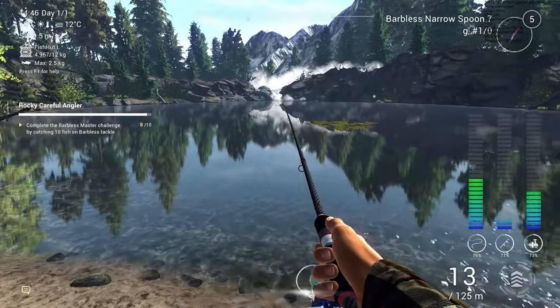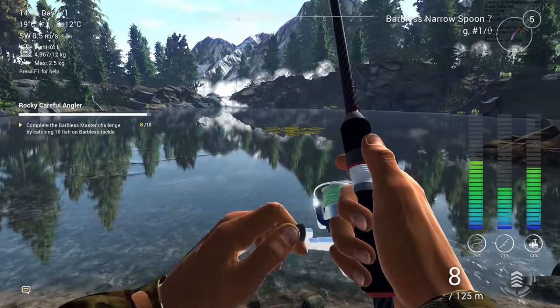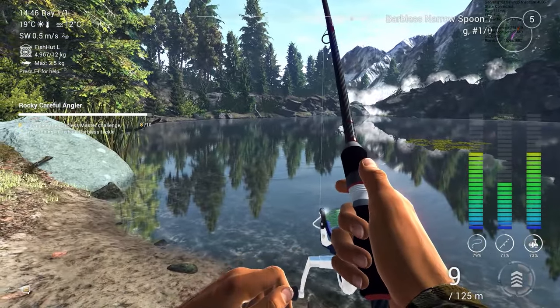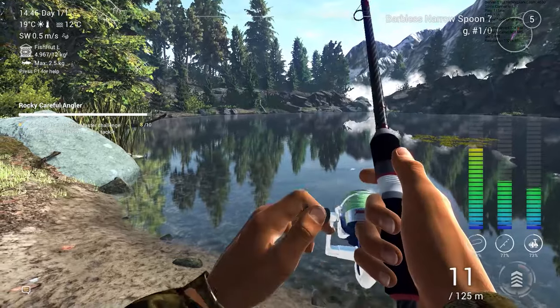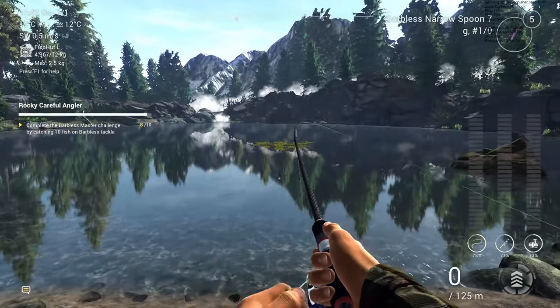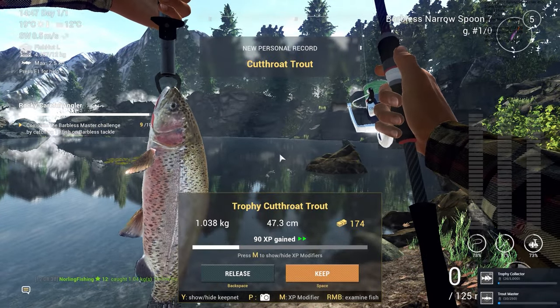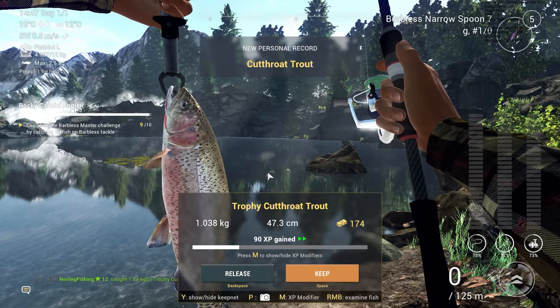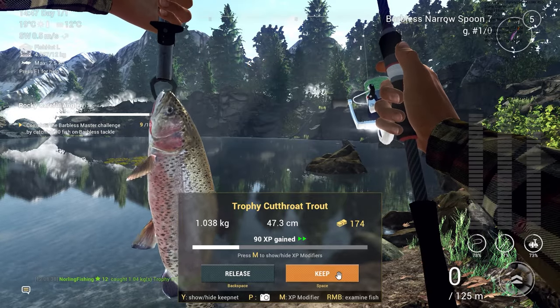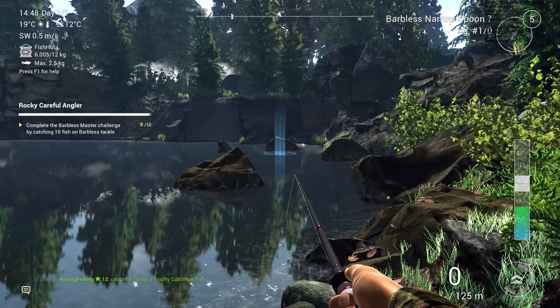I've caught eight trout in total and all of them were actually young trout, which is pretty bad — no money. But this one I've been fighting for three or four minutes and it's finally coming closer. And it went flying over the rock! It is a Trophy Cutthroat Trout — we didn't have that one yet, so another fish checked off the list. That's awesome: 90 XP and 174 dollars.